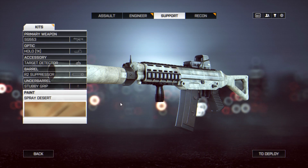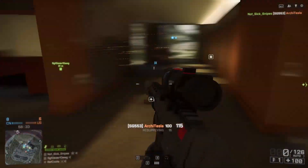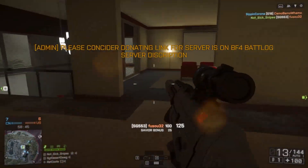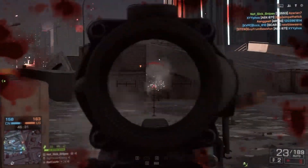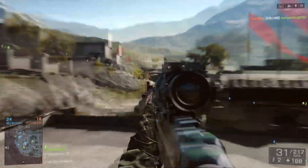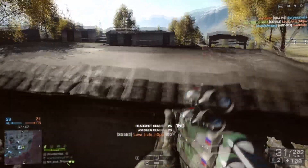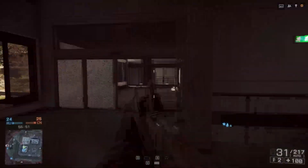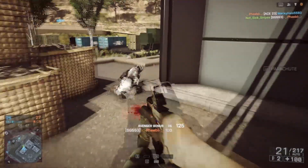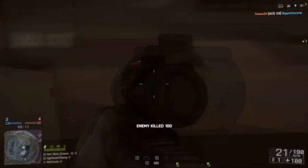Attachment-friendly — anything between optics and foregrips is tangibly impactful on this thing. I can't tell you how much it helps to have a stubby grip on this every once in a while, or the stealth of a suppressor, or the range benefits of the ever-so-handy auto spotter. Speaking of range, this thing performs admirably. Unlike a lot of other guns, not only could it land hits from distance, but I wasn't shy to use some of the more magnified optics such as the ACOG. For muzzle preference, I alternated between the heavy barrel for that extra shot accuracy and the suppressor.